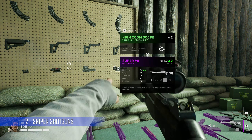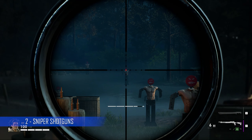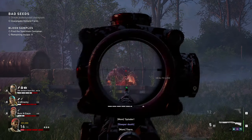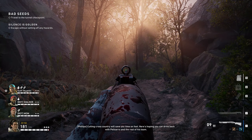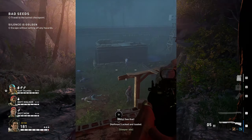The range of the shotguns are ridiculous. At one point I had a scope attached to one and I was getting long distance shots like a sniper rifle. The range is even ridiculous without the scope. Even the sawed-off double barrel shotgun has ridiculous range on it, so this is definitely something that needs some tweaking. Even if you don't mind it in the campaign, it's going to get really annoying in versus multiplayer.